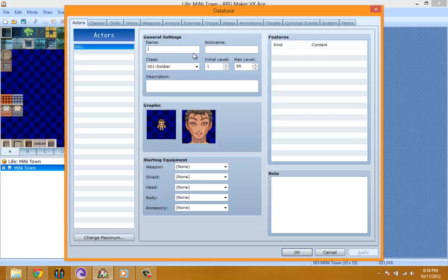I won't be naming the first actor because the player gets to choose their name — whatever they want their avatar to be. So no nickname, no class, no initial level. I'm thinking about making the maximum level six because I want six job promotions, and then level six would be the boss level. Level one is going to be like a janitor, but I might make it 10 — for now let's stick to six.